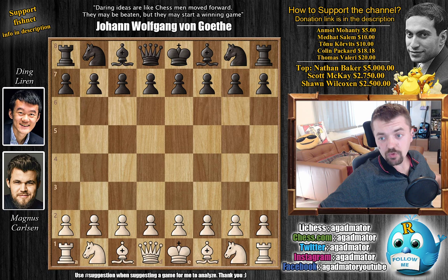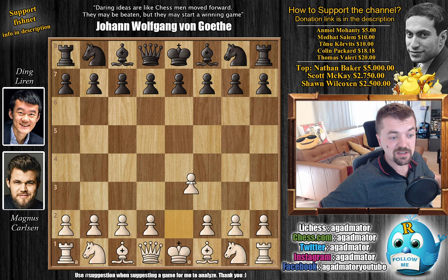Hello everyone and welcome back to the Magnus Invitational. We are already continuing with game two of the match Ding Liren versus Magnus Carlsen. Magnus lost in round one - he tried that Nimzo slash Scandinavian defense, but Ding really just tore it apart. Now it's Carlsen's turn with the white pieces, so here Magnus decides to take things seriously. Or does he?